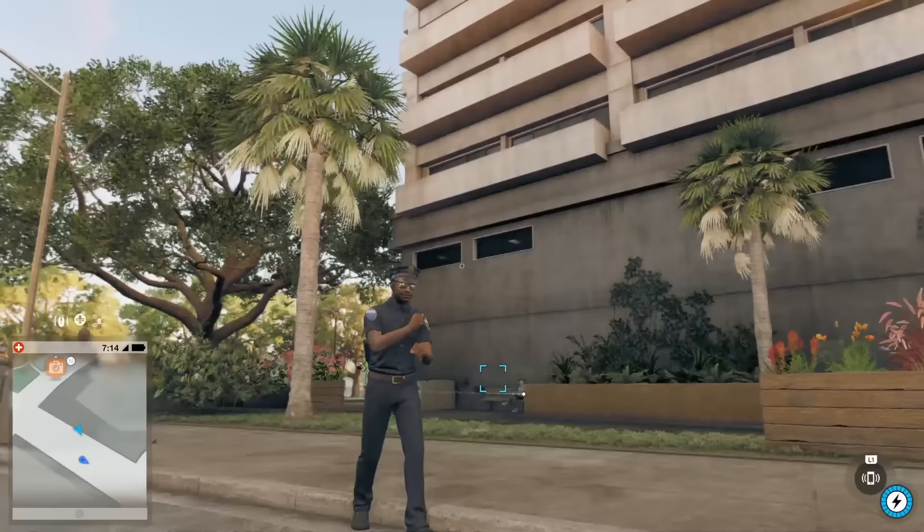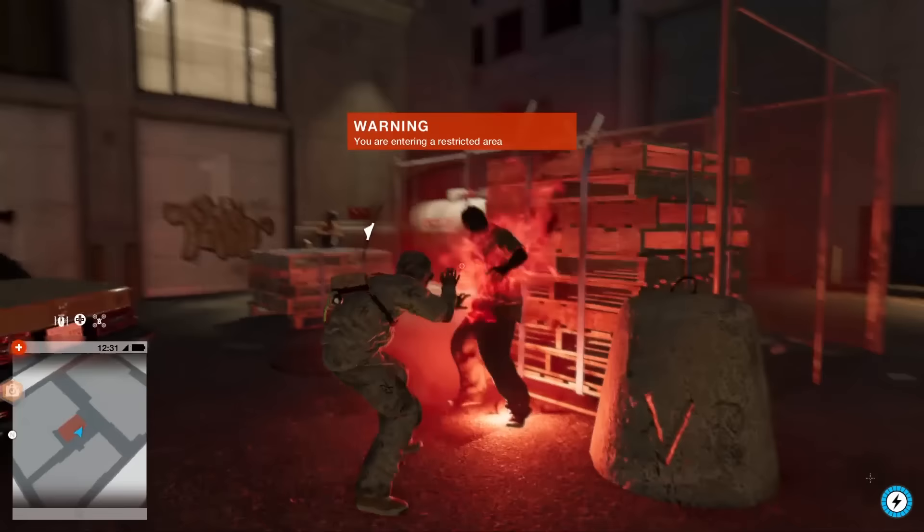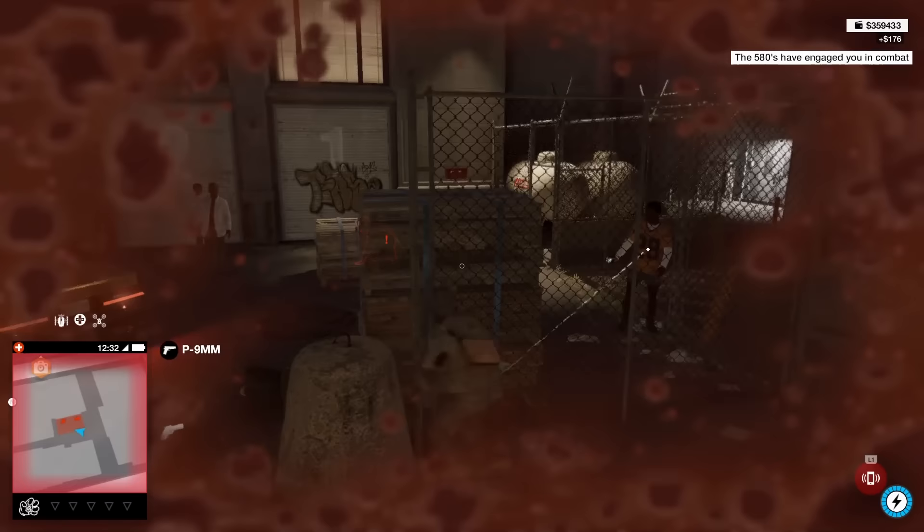Hey guys, Brett here connecting from UVCentral, and today I'm going to be showing you how to get the Shuffler outfit in Watch Dogs 2, which also comes with a pretty cool takedown animation. Before we get started, I would like to thank the Watch Dogs Discord server for originally finding this. As always, I'll have a link to their Discord chat in the description down below.